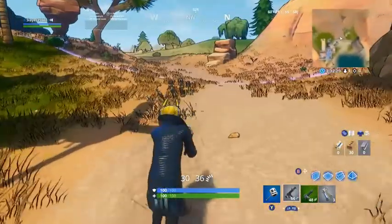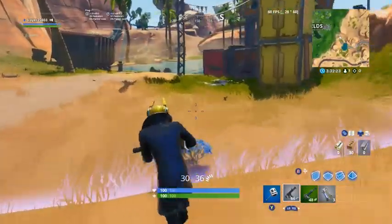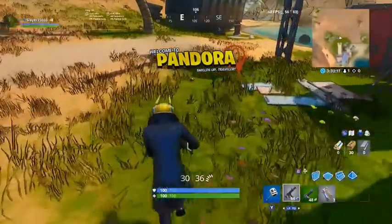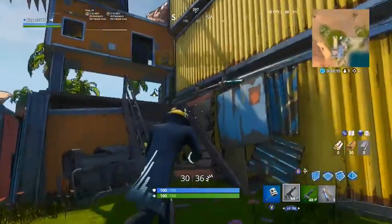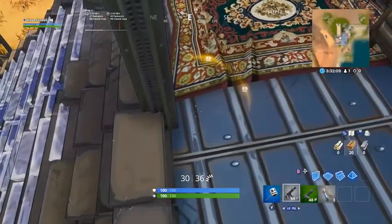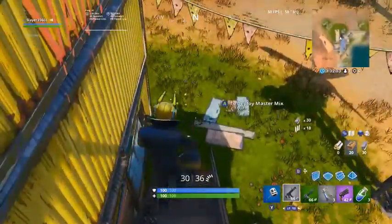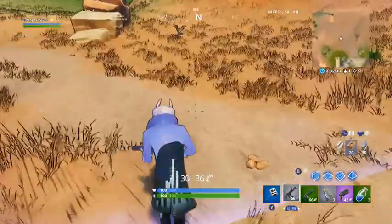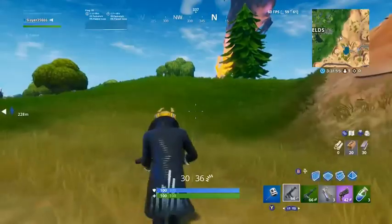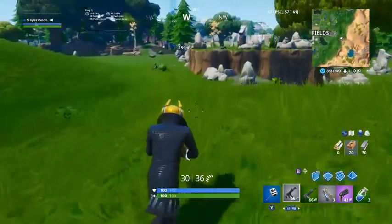I don't know if this is true, but if I were to go to a vending machine anywhere — once you enter here, you get a different graphics-looking thing. As soon as you get out of here, it's back to normal Fortnite and you get to see the map again. So if I'm right, I think you go to Fatal Fields — there's a vending machine there — and you need the cash in order to get what's in the vending machine.